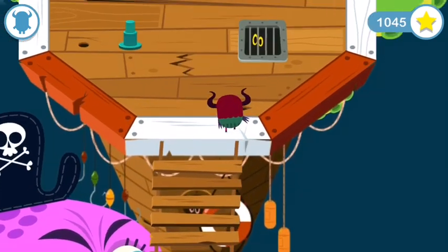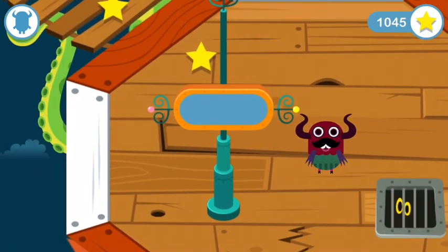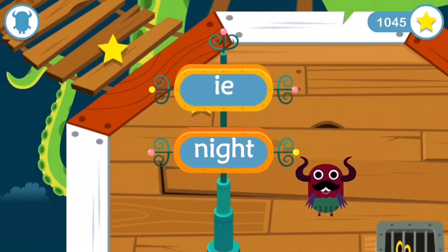You already know that "eye" can look like this, as in "night." It can also look like this — "eye," as in "pie." Use this knowledge to find the spell book.